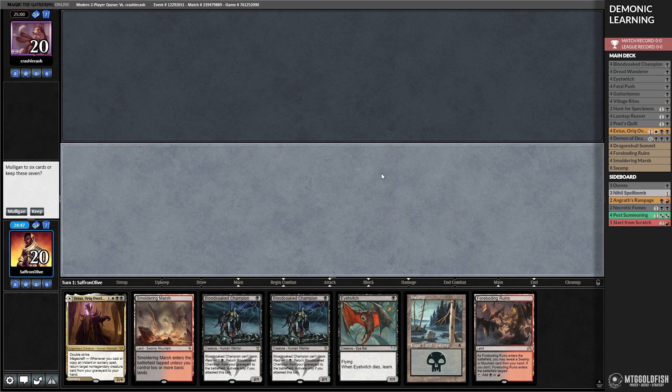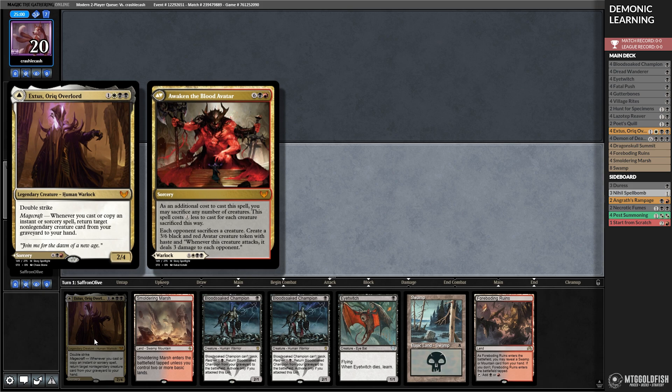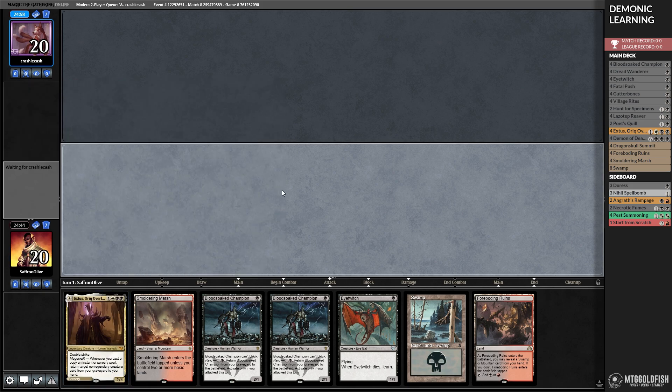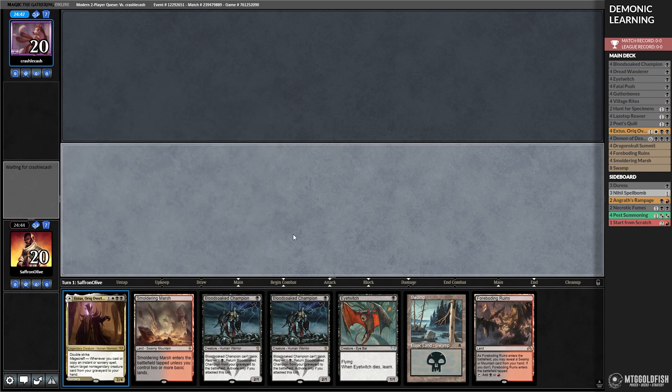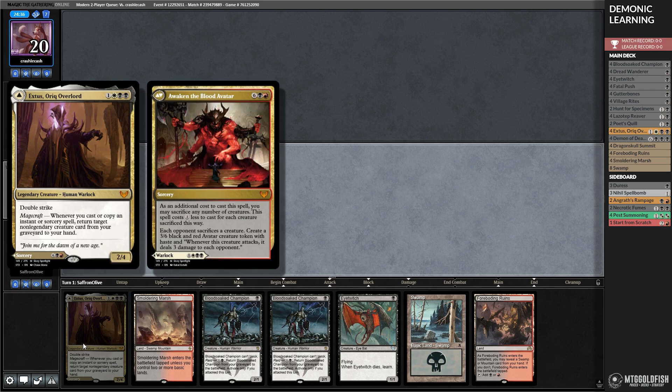We are heading to Modern this week with a hand we like — this is a turn 3 Blood Avatar hand if nothing goes horribly wrong. Unfortunately, Smoldering Marsh is going to come into play tapped, but turn 1 probably Eye Twitch, double Bloodsoak Champion into Awaken the Blood Avatar. That's what our deck's trying to do — get Awaken the Blood Avatar or Demon of Death's Gate on turn 2 or turn 3.